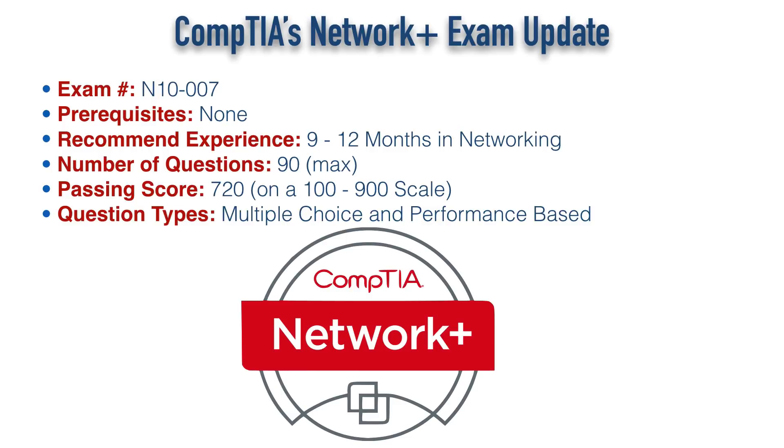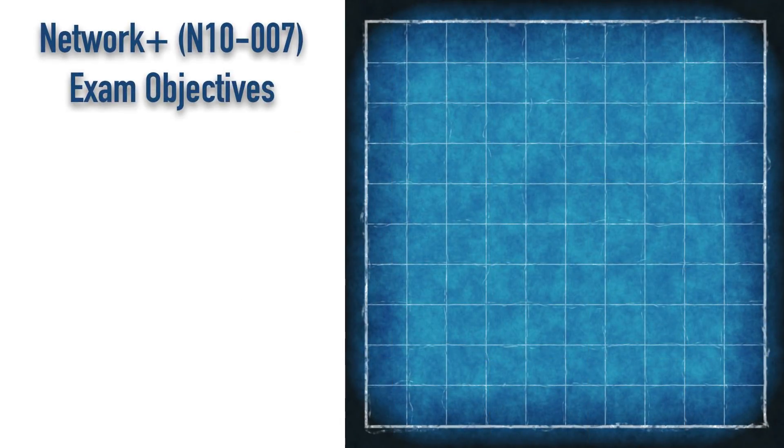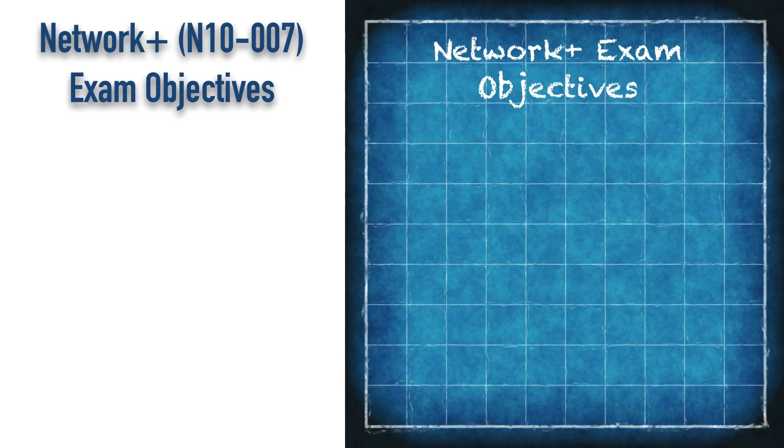That's the general overview, but let's look specifically at the exam objectives that CompTIA has published. You might want to go out and download the PDF that CompTIA gives you of all the exam objectives. I gave you a shortcut link — you can go to my website, kwtrain.com/net+objectives. CompTIA requires that you register and give some information to get access to this, but it's free.